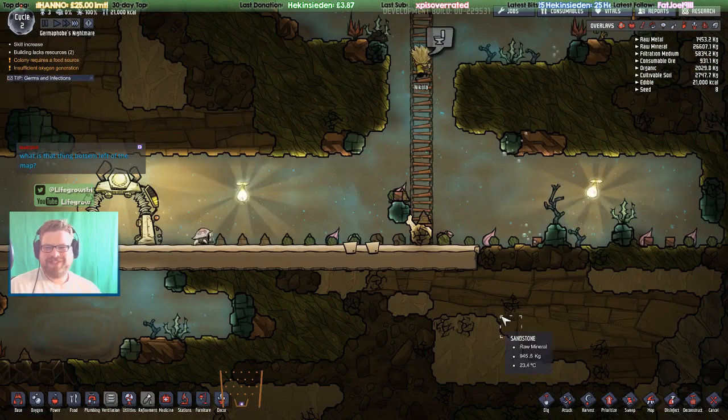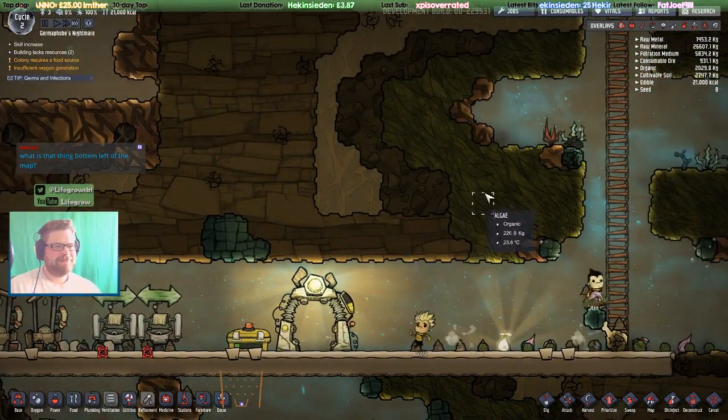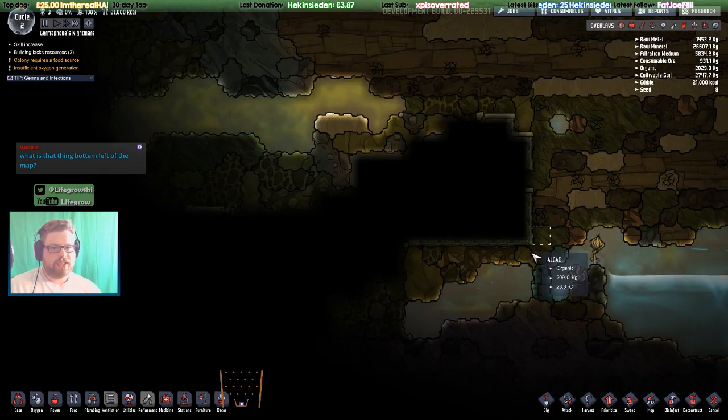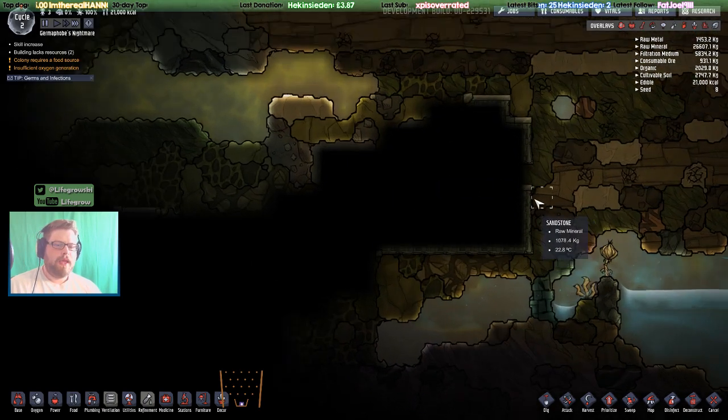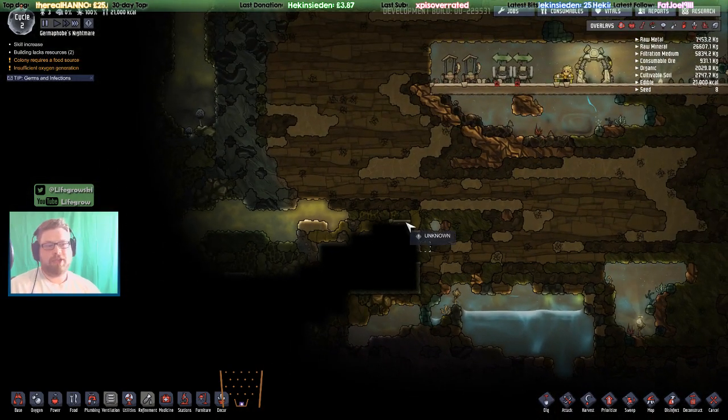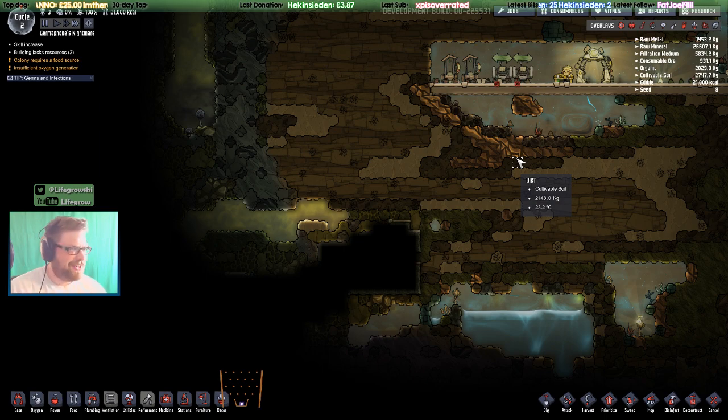Oh, the new music! What is that bottom left of the map? This will be a little building — there's ruins in the game now, and if you break into the ruin they have various things inside. I'm not going to spoil it until we get to one, but I have played with the ruins a little bit and there's various different odds and sods inside them.